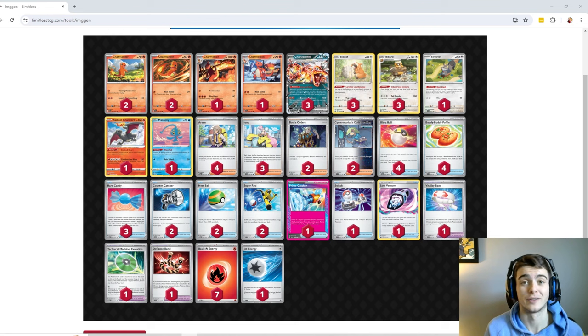There's a Lost Vacuum — there are a lot of pesky tools in the format right now, and I could even see playing two. Heavy Baton, Collapse Stadium, XP Share, Hero's Cape, and Maximum Belt are all tools you want to get rid of. Then there's Vitality Band and Defiance Band for hitting specific numbers. Vitality Band lets you KO a Pidgeot or any 280 HP Pokémon, especially V-Stars. Defiance Band lets you one-shot a Charizard EX when your opponent has two prizes remaining, and you can put it on Radiant Charizard to hit 280.